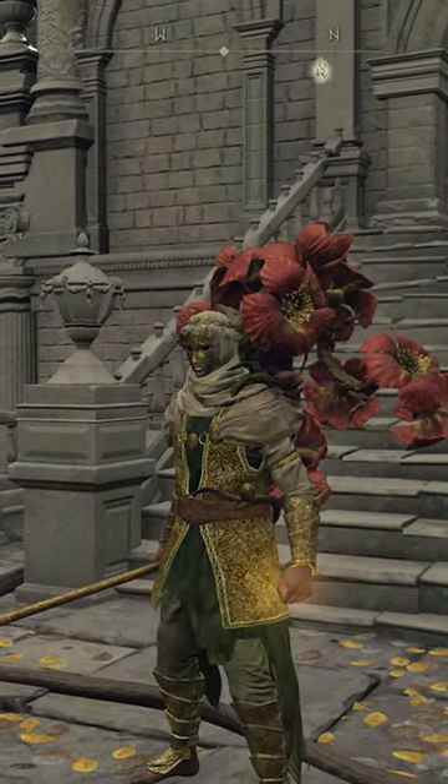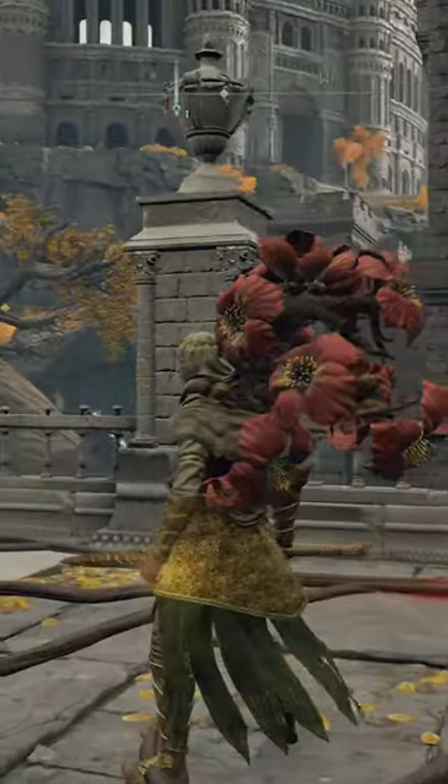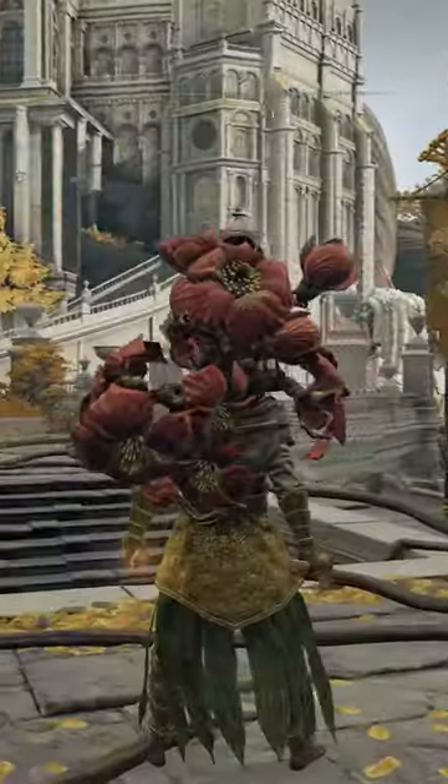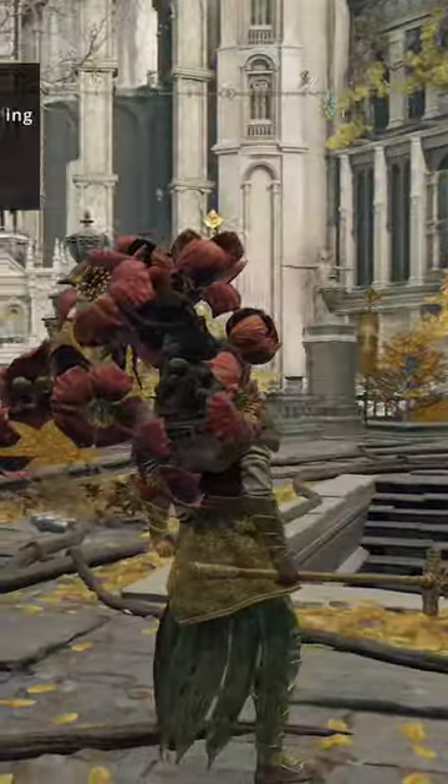This is an armor set with an incredibly low drop rate, and after 7 playthroughs, I finally got it. It's called the Guardian Garb Full Bloom, and it's going to increase your Flask of Crimson Tears healing by 10%.